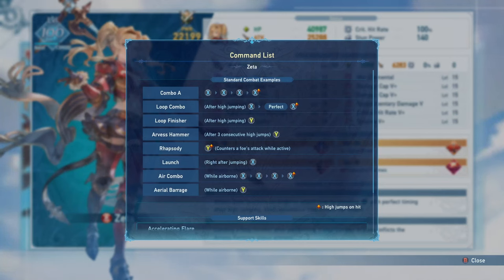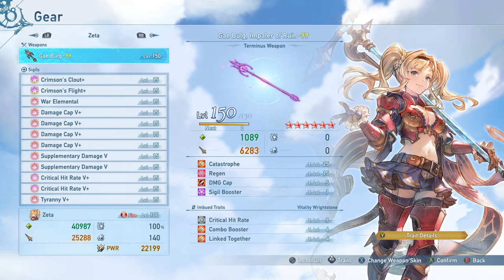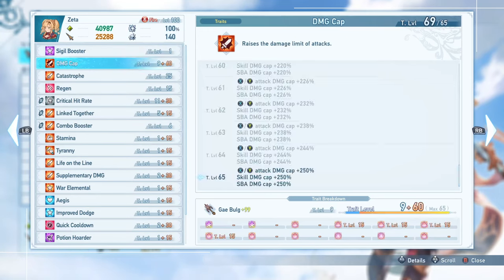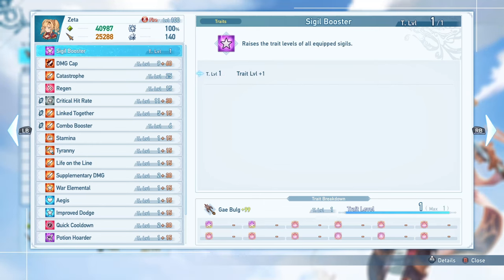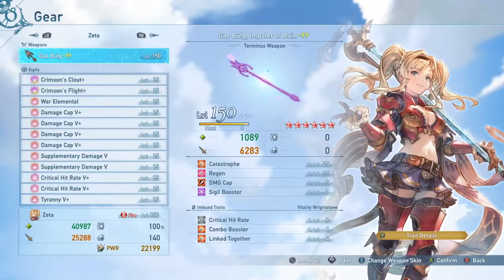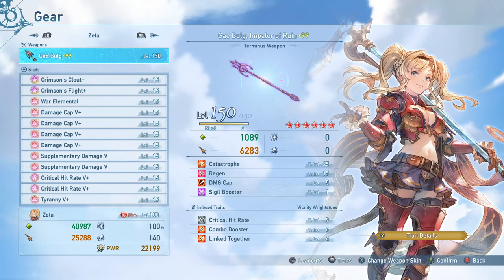Let's get into setup. I am running the Terminus weapon because it is simply the best weapon in the game thanks to Catastrophe and Sigil Booster. Catastrophe is one of the absolute best effects in the game: damage cap plus 100%, and attack plus 50% when you're under 45,000 health — just a really powerful effect. Sigil Booster increases the level of all your equipped sigils for a little more benefit. If you do not have the weapon yet, you can still run the Crit Rate weapon or the Ascended weapon and have plenty of success with her.